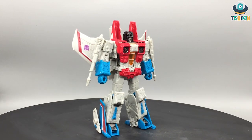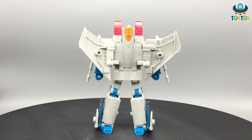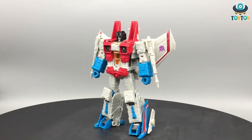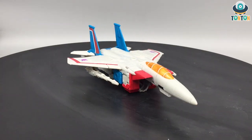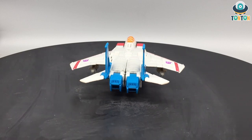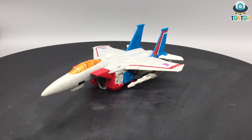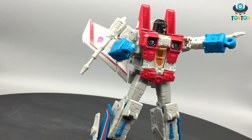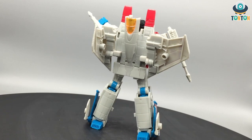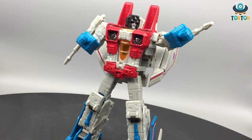At number two we have the Voyager Class Earthrise Starscream, and this is definitely a standout. He retools the old G1 jet into a brand new, absolutely perfect transformation with no cables, a really nice look, good feel, and a decent weight. I put him on the list because he's an awesome alternative if you can't afford the Masterpiece Starscream 3.0. The nosecone is removable, and everything about this figure is full of personality. It's a shame his jet mode didn't appear in Earthrise — he still has the old Cybertronian jet mode — but I'm really looking forward to seeing this new jet mode in action in the future.